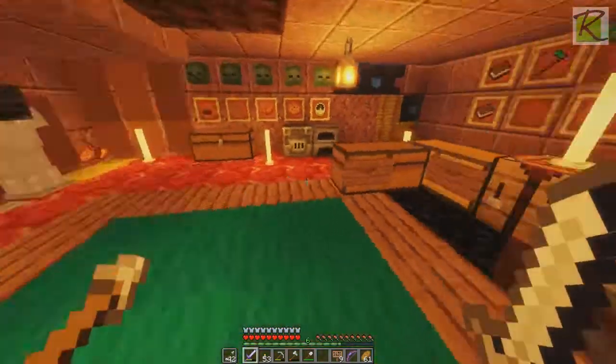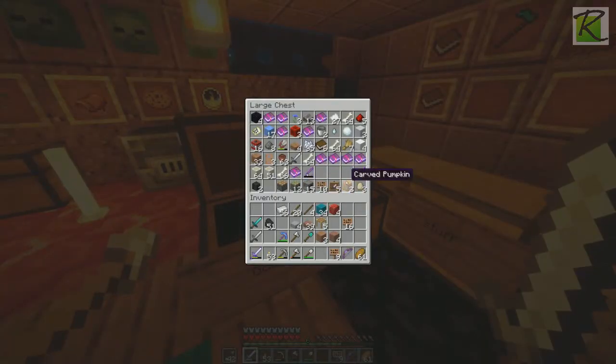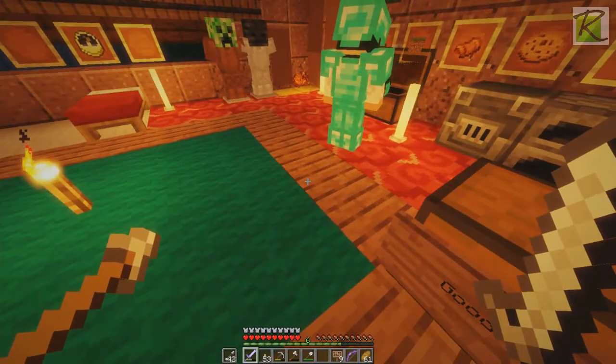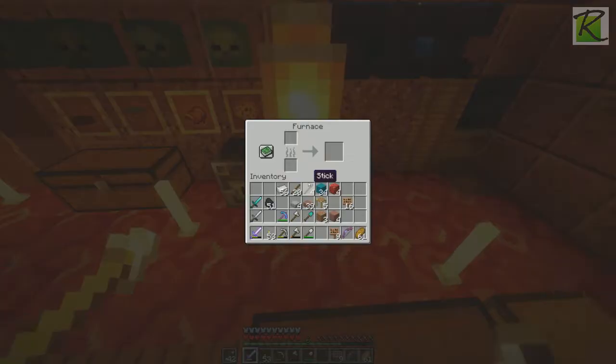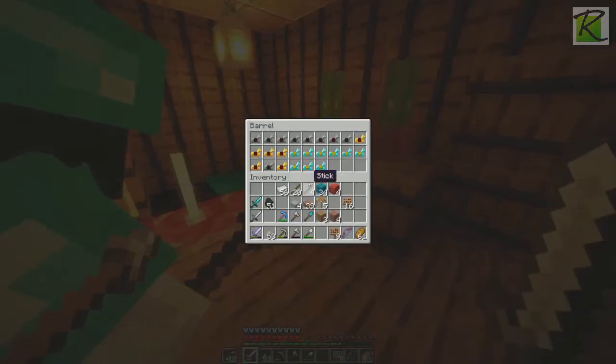Diamond axe — we got a diamond pick, shovel, and sword. We have two diamonds left, so it's not enough for two axes. I tried to get some more. Blue ice — did you get blue ice from there? I got blue ice from somewhere. It's like 17 blue ices. That's cool. Come check out the armor horse armor chest.